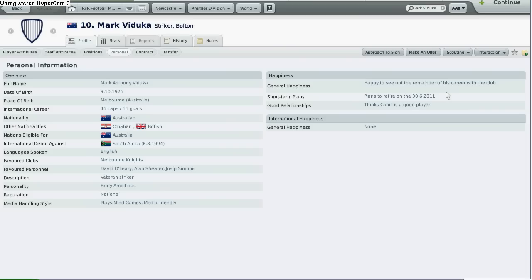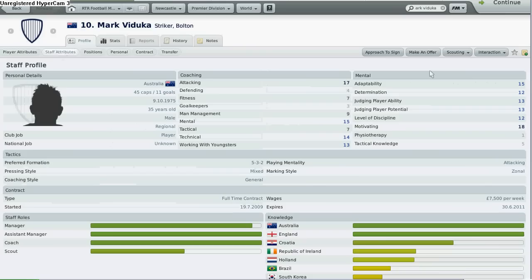Now if he plans to retire and wants to retire to become backroom staff, you can see that out of nowhere there will be a staff attributes tab that you can click on. Even before he retires, he will have attributes for a backroom staff.